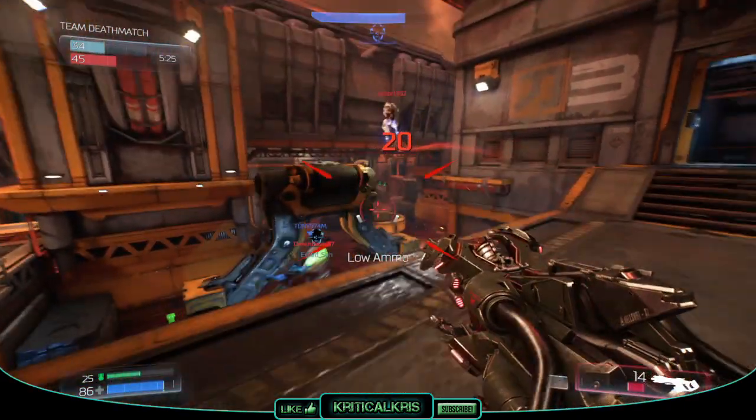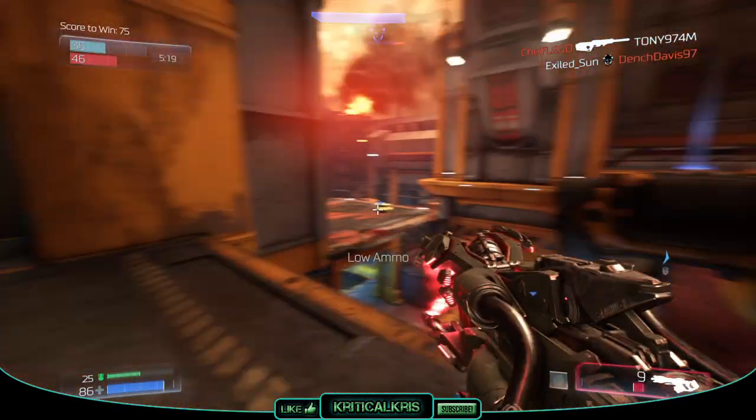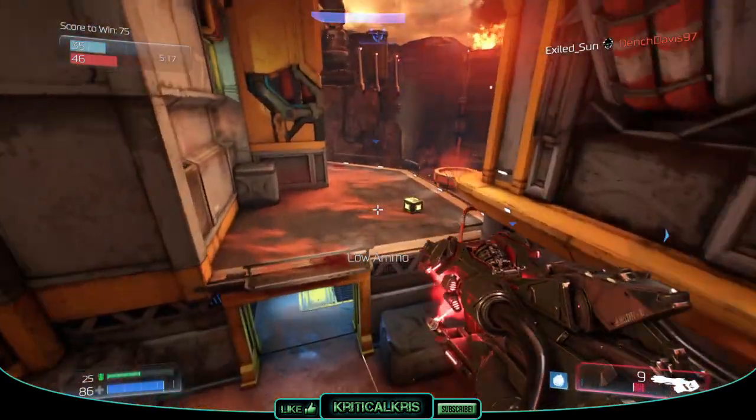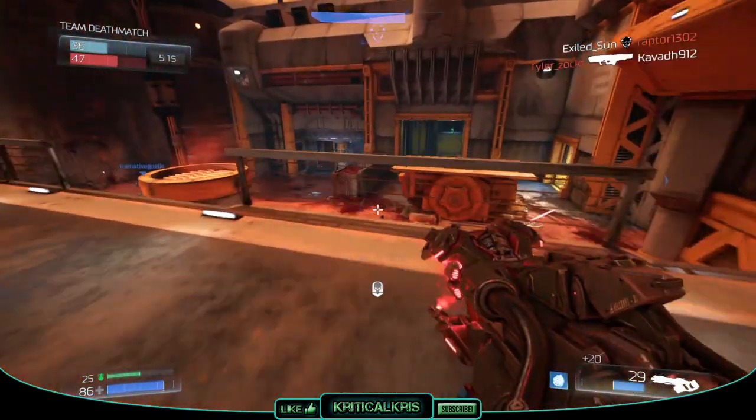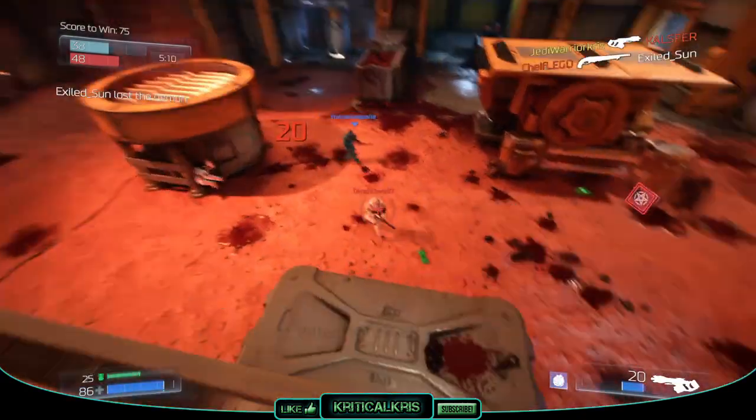The Hellshot is a very unique weapon, and is definitely one of the trickier ones to master, down to accuracy playing a huge role in the way it functions. It's essentially a crossbow from Hell that fires Argent energy bolts in a semi-automatic fashion, dealing damage for every bolt that lands on target.